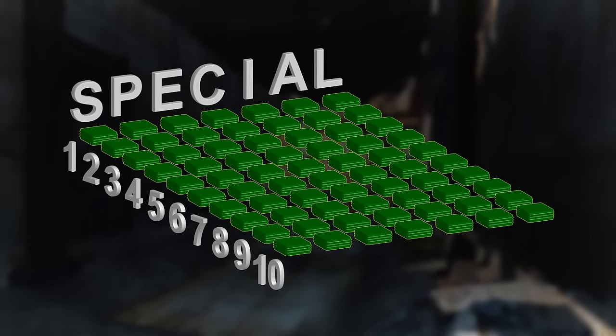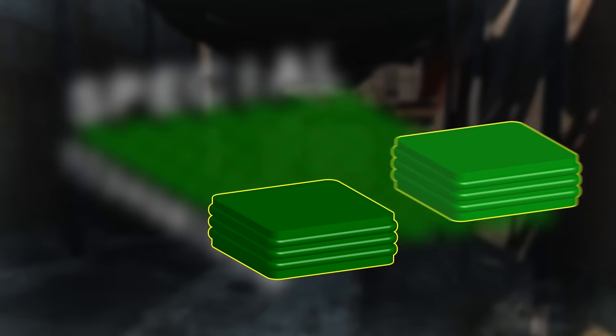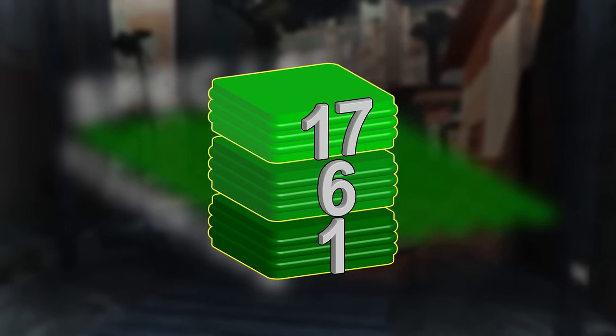The second factor that gates off perks is your overall character level. Moving up any particular perk branch requires that you have a high enough character level to access rank 2, 3, 4, etc. of any given perk.